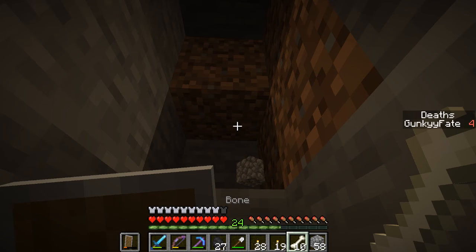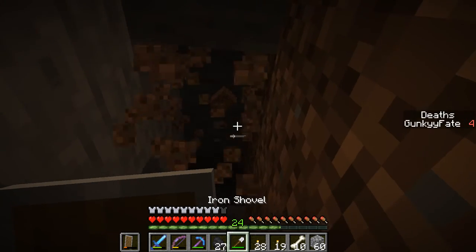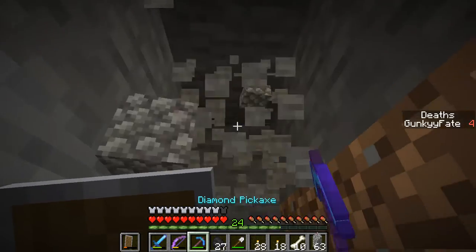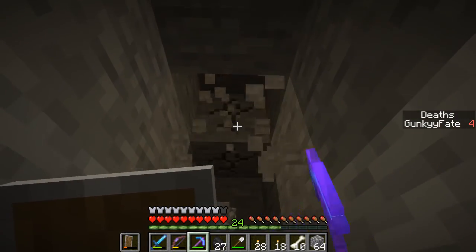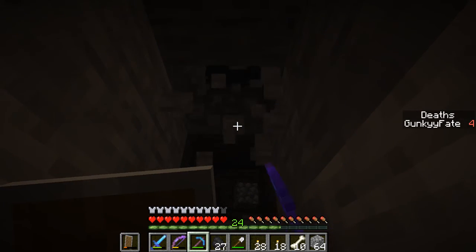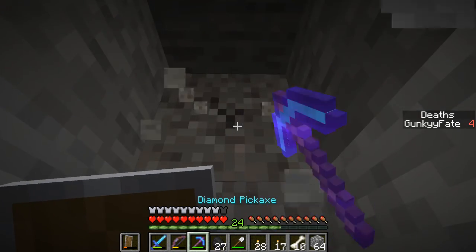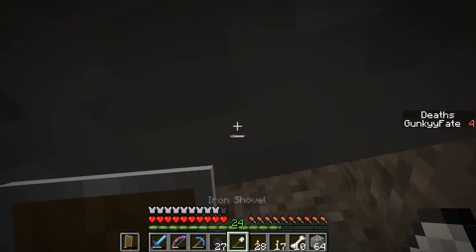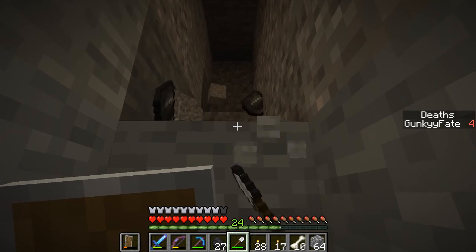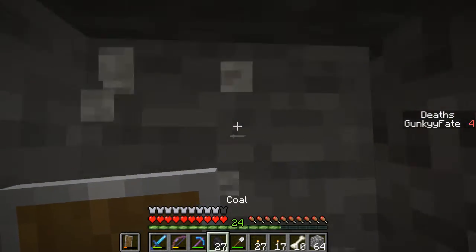One thing I also want to do once we get back to the base is grab all the rotten flesh and trade it with one of the villagers back at the village in the desert biome, so we could get him to level two and then buy some ender pearls off of him. That's probably the fastest way we're gonna make our way to the End — otherwise we're gonna have to keep playing and killing endermen.